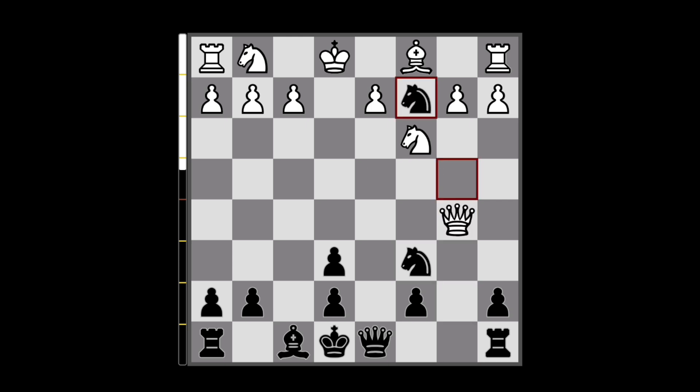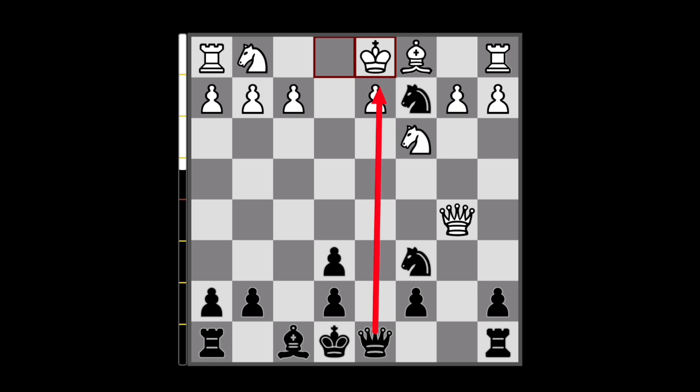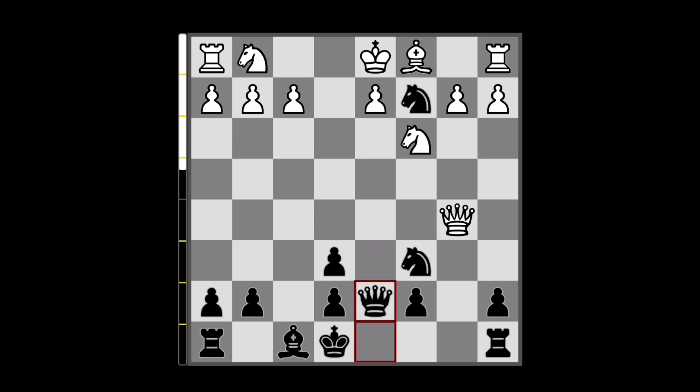Here we can capture on c2 with check. The King would be better on f1, but I can imagine most players will play the natural King to d1 to at least hit the Knight. It turns out that move is slightly worse because later we will have a way to exploit that king position. Anyway, here we can bring our Queen to d7 and just leave our knight on c2 hanging.